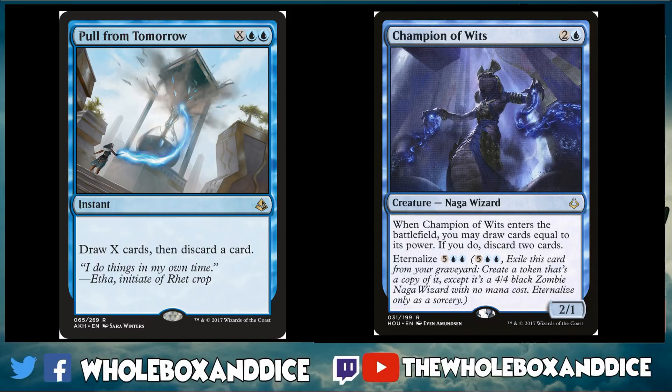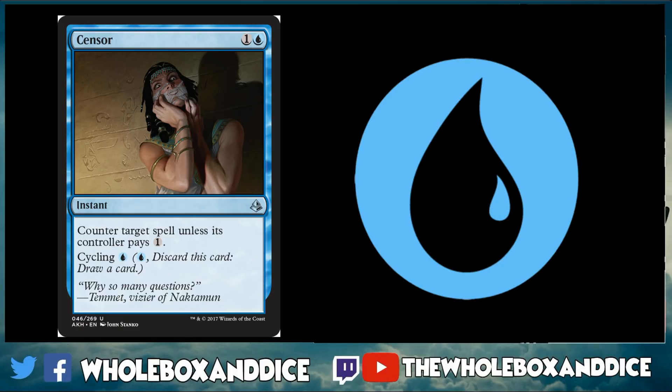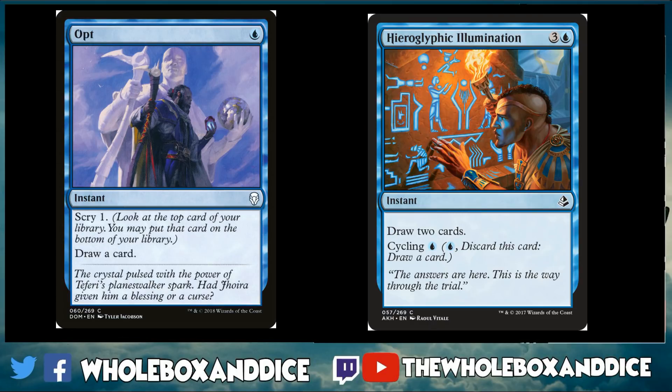We didn't pick a mythic in blue, mainly because that slot would normally be taken by Torrential Gearhulk which isn't in the Arena standard set. Pull from Tomorrow is a great card draw spell — any blue deck wants to draw cards even outside of control. Champion of Wits is probably the most-played creature in Arena; three-mana 2/1 with wizard synergy, and that seven-cost eternalize ability where you draw and discard to filter your hand is what you're really here for. At uncommon, Syncopate counters target spell unless the controller pays X — a great tempo play — and you can cycle it late if you don't need the counter.